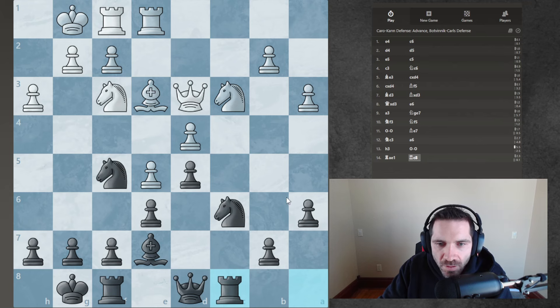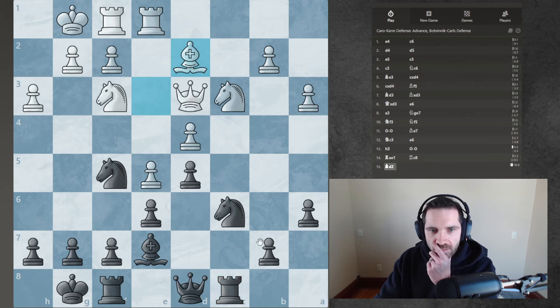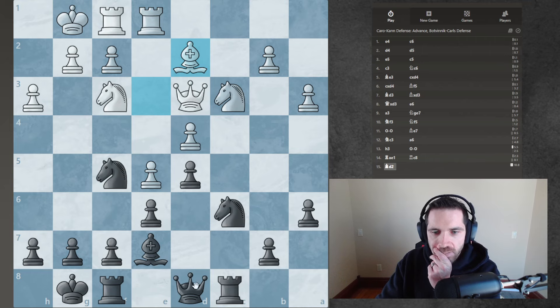Maybe here - this looks good. I missed that. So this hits this pawn and this pawn. This move right here - what's this move about anyway? You want to see his queen over? I don't know, it doesn't make any sense. I don't know what this move does.